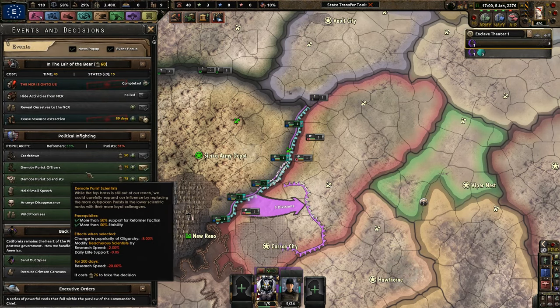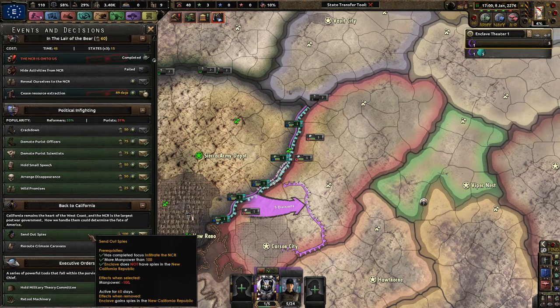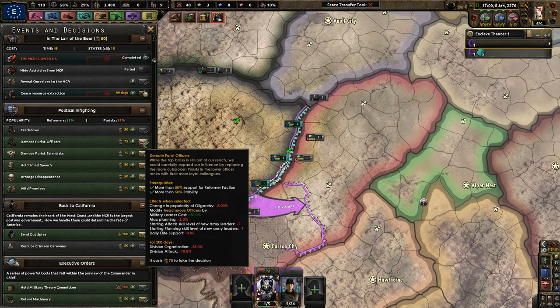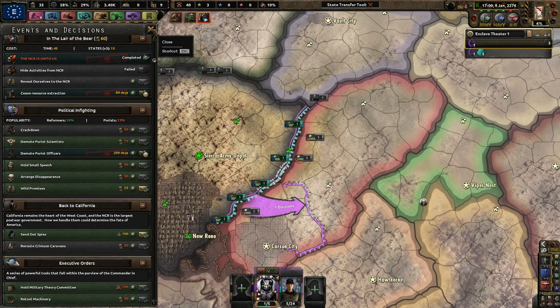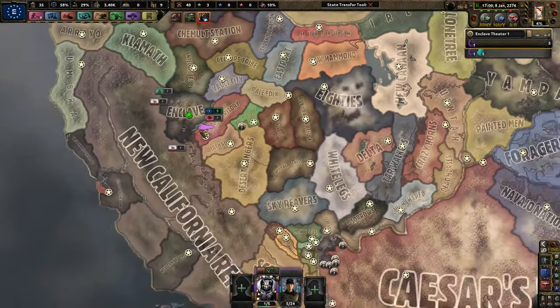Now we can actually demote purist officers. But before we do that — we're going to do officers first because that only hurts our organization and attack, and we're not in a war right now at all. So with that in mind, this is the end of the first episode of me playing as the Enclave. Yes, it ran on longer than half an hour but whatever — I enjoy playing this game.